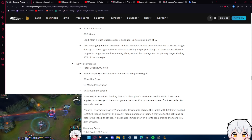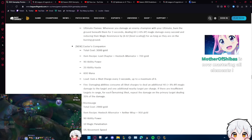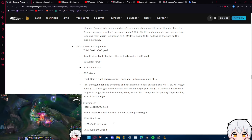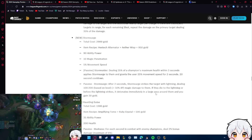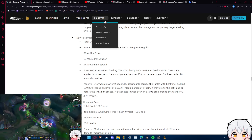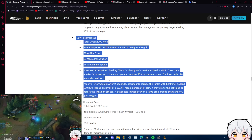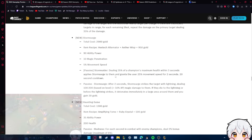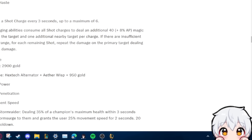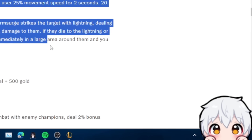Storm Surge is 2900 gold — a lot cheaper than the other ones. It builds from Alternator, giving 90 AP, 10 magic pen, and 5 movement speed. Before the lightning strikes, it detonates immediately in a large area around the target and you gain 30 gold. This is going to be Lux's second item. It's so easy to deal 35% of a champ's max health with Lux. I'm already making a build: Caster's Companion first into Storm Surge.